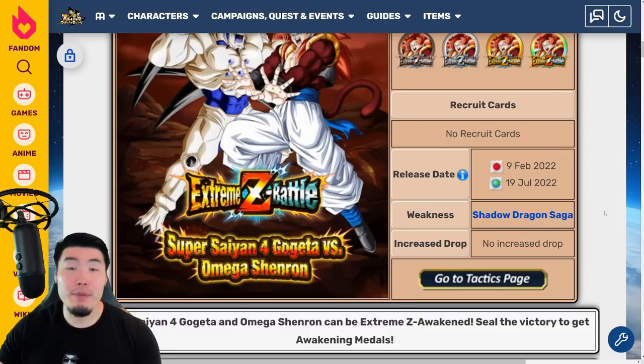If possible, you want to bring a full Shadow Dragon Saga team, or at least as many units from the category as possible, since they will be doing increased damage and also taking less damage from the enemies.